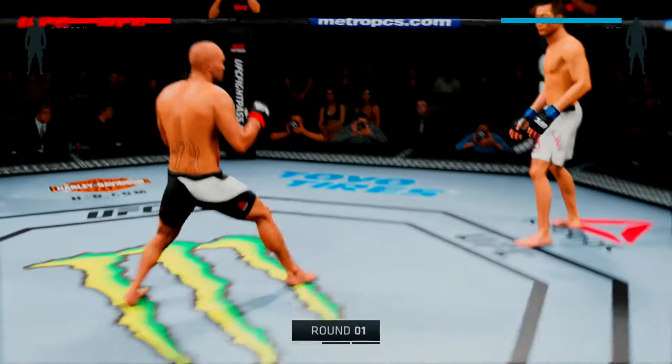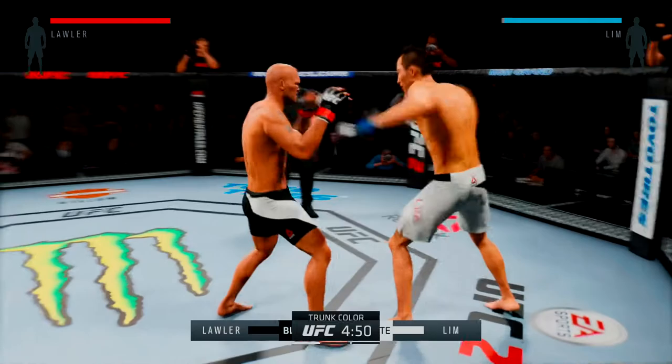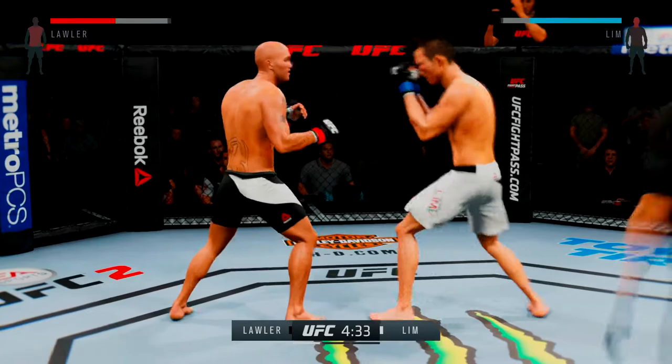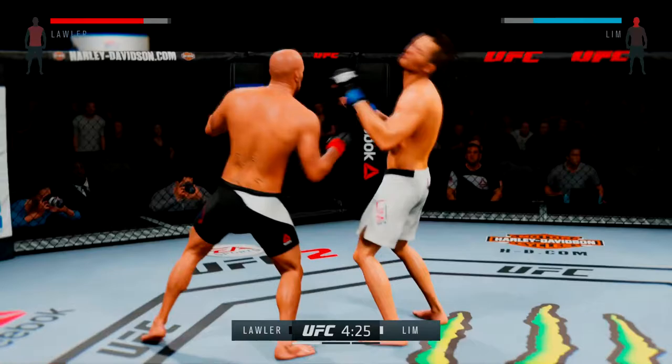Robbie Lawler versus Junku Lange — and here we go! Tonight's fight is scheduled for three five-minute rounds. White trunks for Lange, black trunks for Lawler. Robbie is such a much more polished striker in this most recent run in the UFC. He's just a completely different fighter. It's amazing.